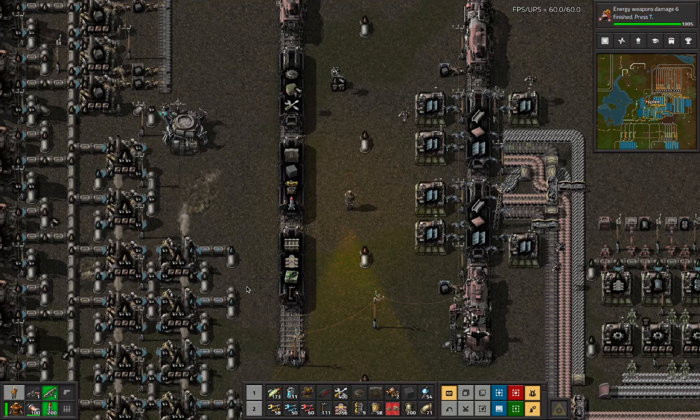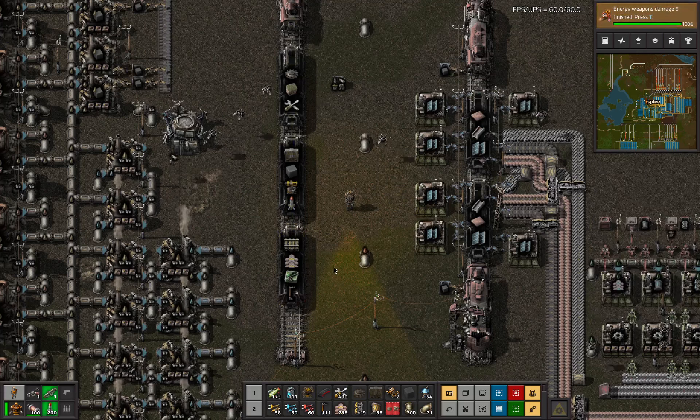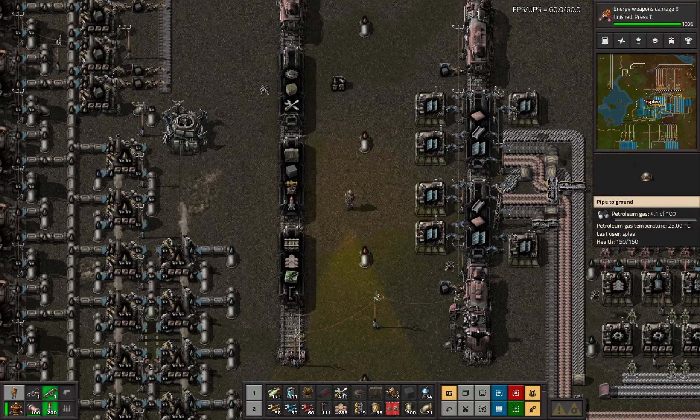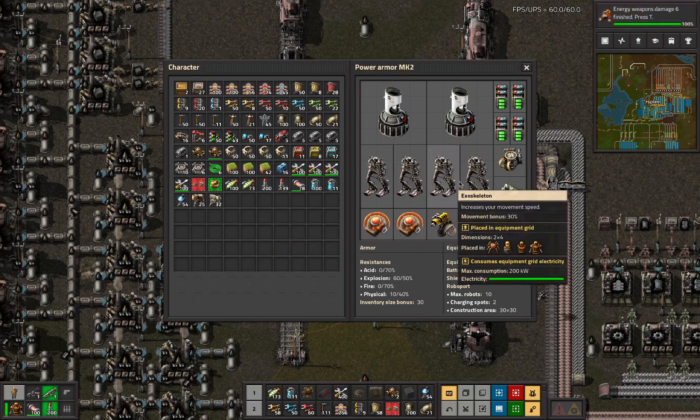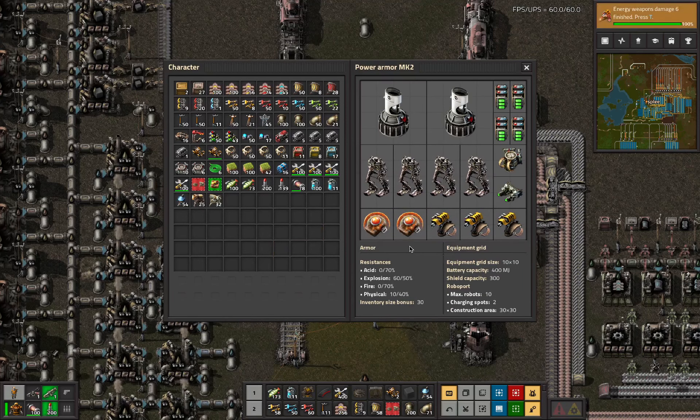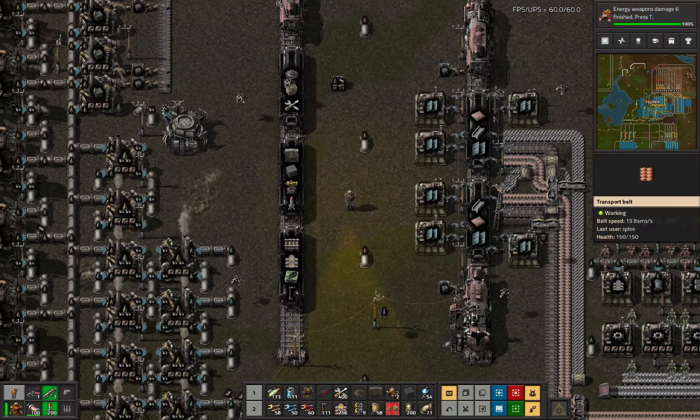Welcome to Marathon Deathworld Spider-Drom episode 43. In between I did some stuff - all the handcrafting is finished and we've now got a set of armor with lots of power and lots of speed. Because speed is life, and a couple of shields because that's helpful. Still the old level 1 robot port.